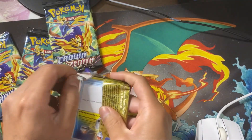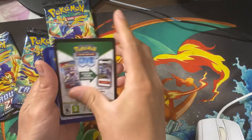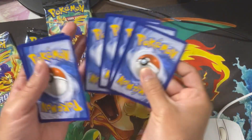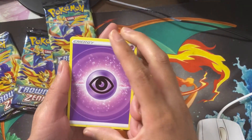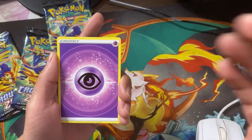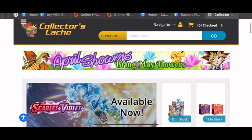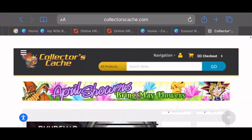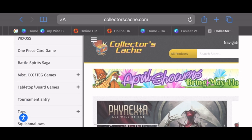I also appreciate the support on the last giveaway. Like I said, if we get to 15 likes I'll send the winner three blister packs — who doesn't like free product? Big shout out to my sponsor, Collectors Cash, who makes these giveaways possible. They have amazing TCG products — Dragon Ball Z, Pokemon, Magic, you name it. If you purchase from Collectors Cash, make sure to let them know I sent you; it helps the channel.